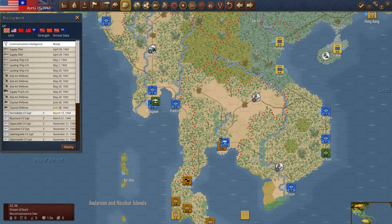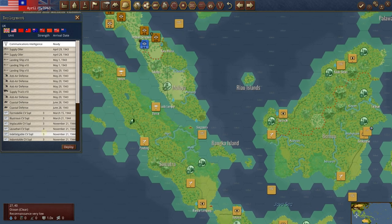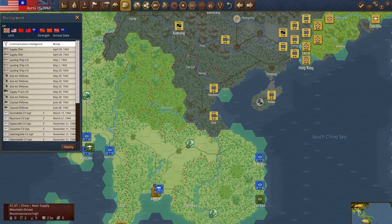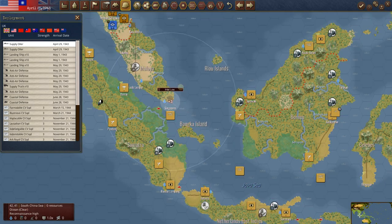Deployment — what can we deploy this time? We've got a comment here. Where do we want to put the comment down? I just want to make sure he doesn't have anything in Singapore. We'll put this out there; it gives us a little more intelligence on some of these air units, things like that.